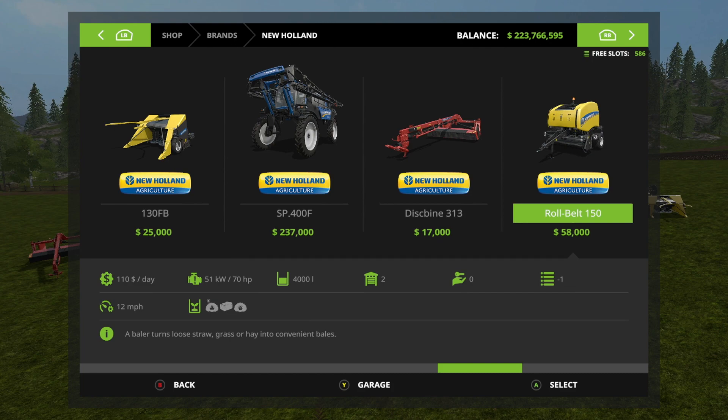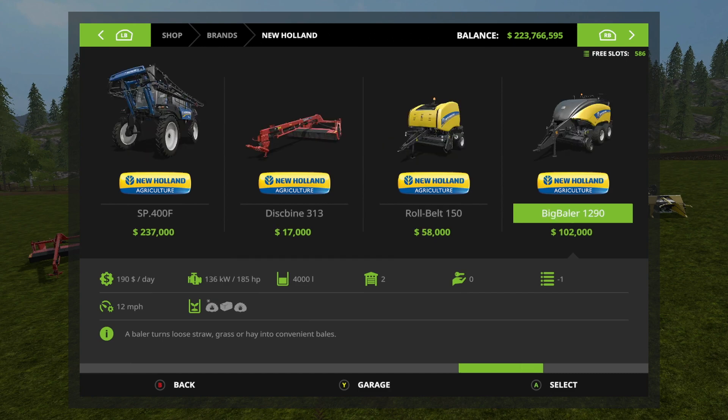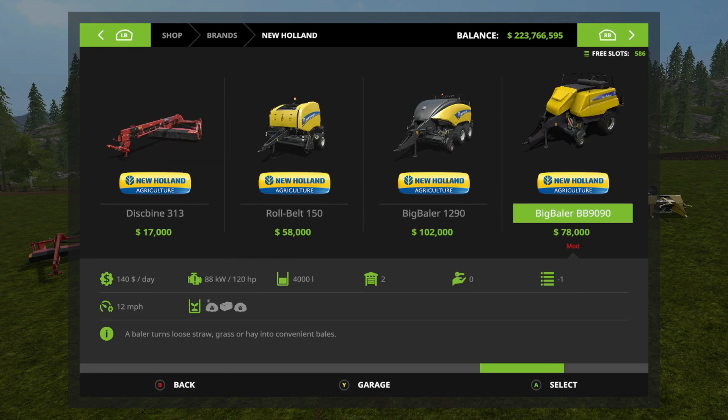Then we have the Roll Belt 150 which makes round bales from hay, straw, and grass. The Big Baler 1290 is about double the price and is a square baler doing the same materials. Now we're getting into the mods section - I've looked through extensively and downloaded what I believe to be all of the New Holland mods.